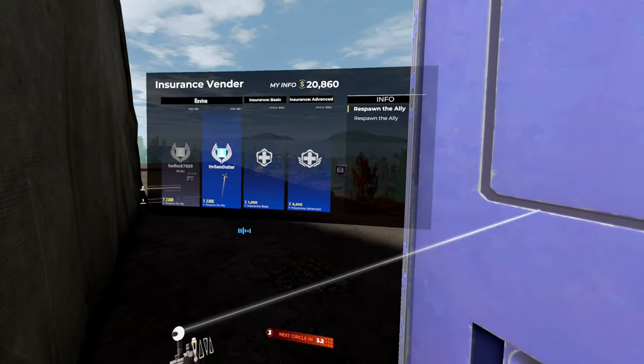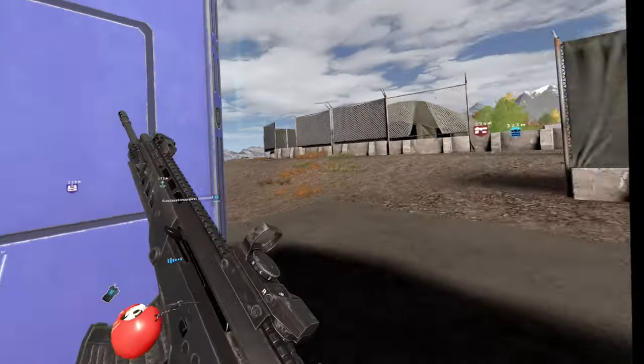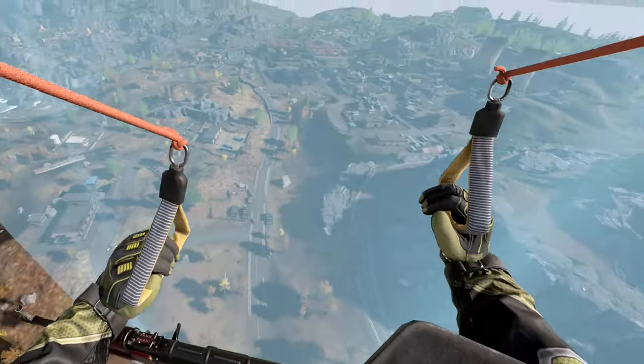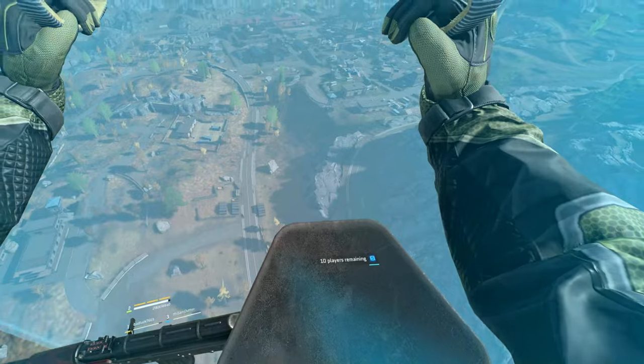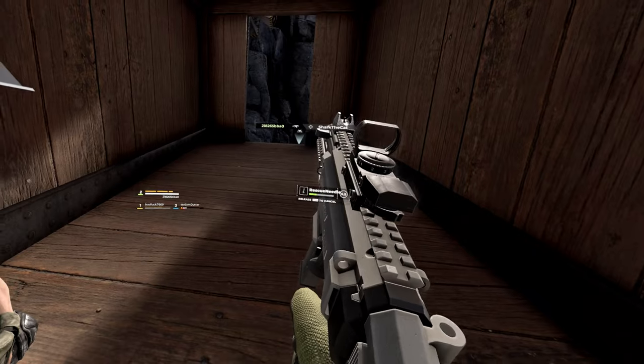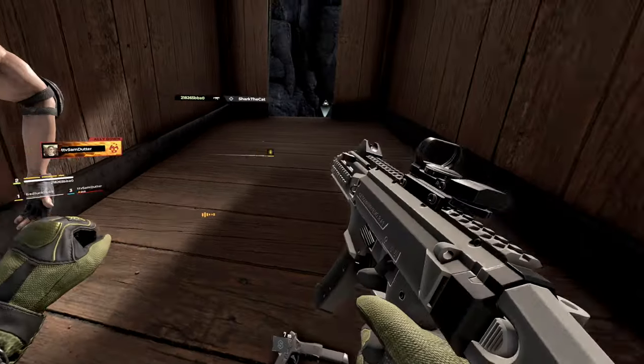The blue one is the insurance vendor. You can redeploy allies that have died and also buy insurance for yourself. The difference between basic and advanced insurance is that advanced brings you back with an AK-47, while basic you just land with a pistol. You can still heal people when they are down — grab the syringe from their chest and hold trigger on them to heal them back to their feet.